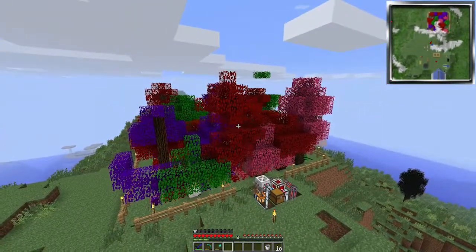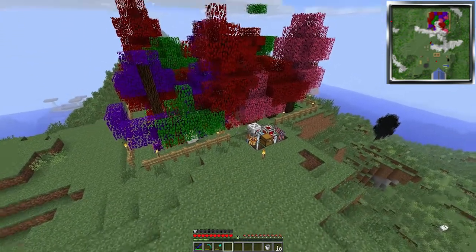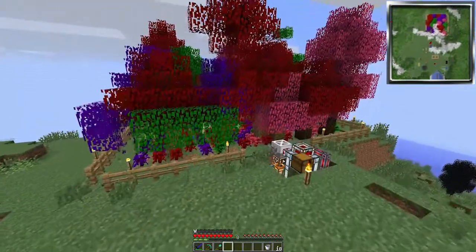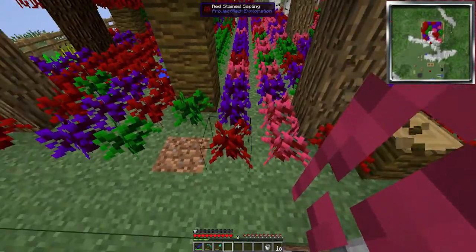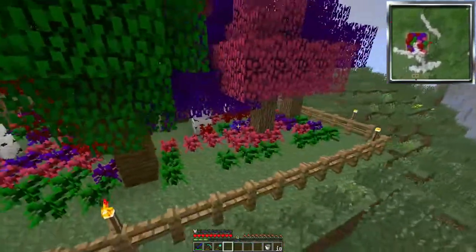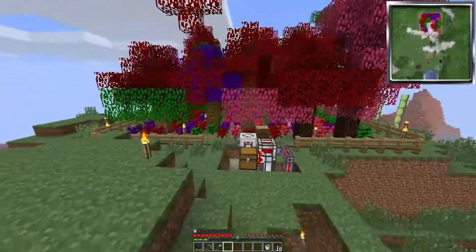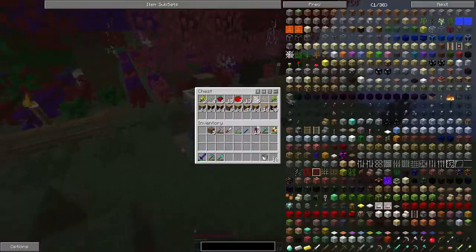Alright, so yeah, welcome back guys to Attack of the B Team! Today we got a few projects we're gonna work on. One of them I just wanted to show you guys — it's kinda cool looking. You look at all these saplings I planted — pink, purple, red, and green, I think, was all I planted in here.